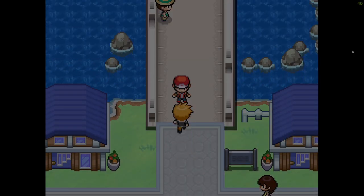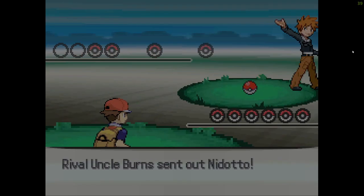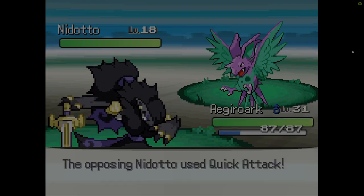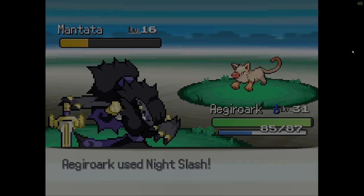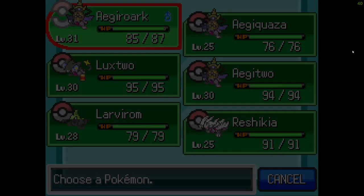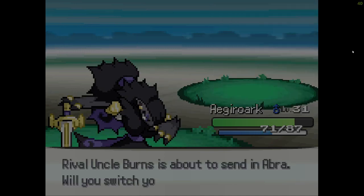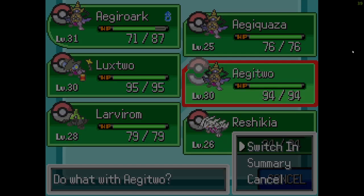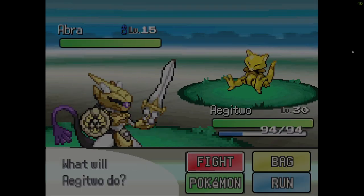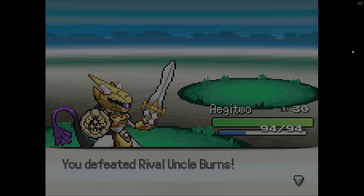Up here should be where Bill is. I don't think we're going to have a problem — we're pretty overleveled. Night Slash was just... vigorous, I think that's it. Let's try out Aegis Bool — we got Fury Cutter. The more times you use it in a row, the more damage it does, which is pretty good in my opinion.